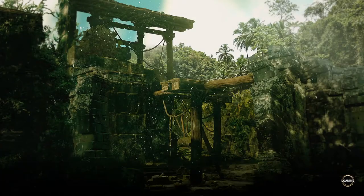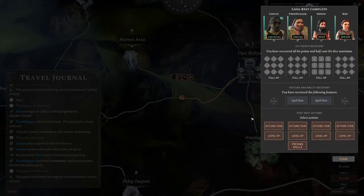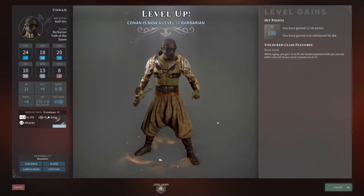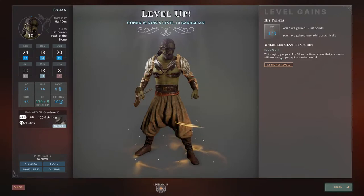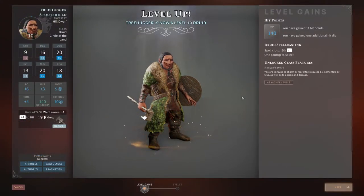I think it's still kind of early in the episode so I might as well just do the level ups here. Level 10 barbarian — Rock Solid. This is what I really wanted: while raging you gain plus one AC per hostile opponent that you can see within one cell of you, up to a maximum of plus four. This is a very cool boost.